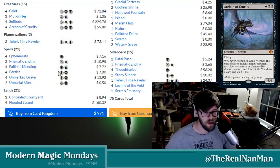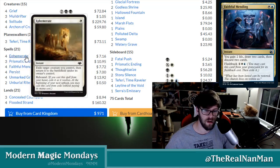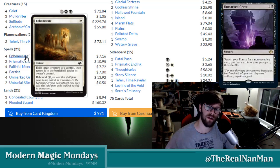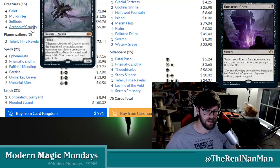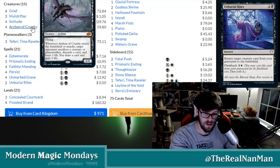We've brought out Archon of Cruelty — sweet. If we're bringing him out and he's got a plus or minus one counter on it from Persist, if we use our Ephemerate, it blinks it, those counters are now gone, and he comes back as a 6/6. Gets a secondary ETB effect, making sure that my opponent has basically had to discard two cards, sacrifice two creatures or planeswalkers, lose six life, and then I get to draw two cards and gain six life.